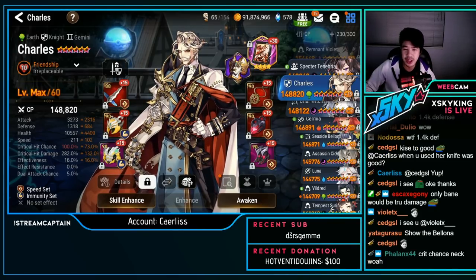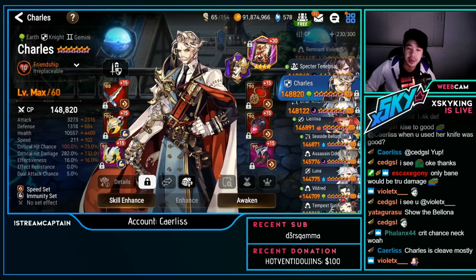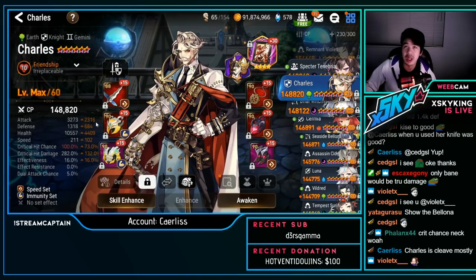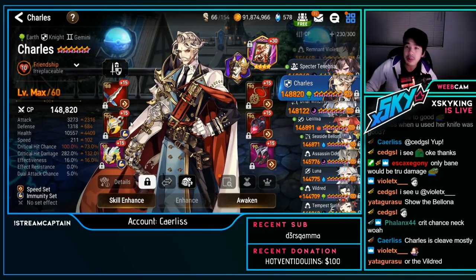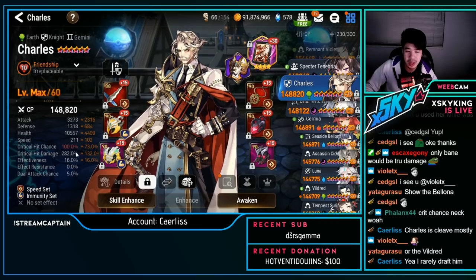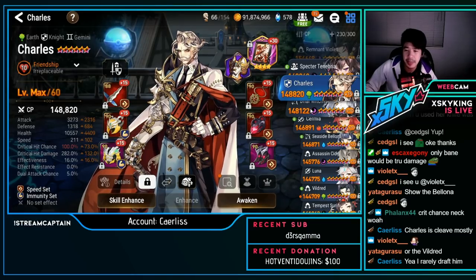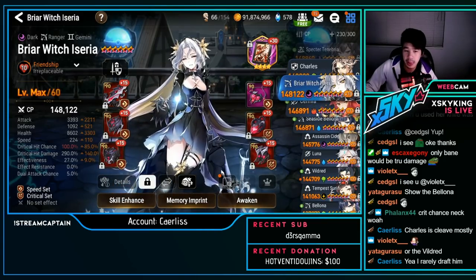Charles — I imagine this is for something like banshee, or maybe slow cleave with speed immunity. You don't really see many people use Charles like this anymore. 3.2k attack, 1.3k defense, 10k HP, 211 speed, 100% crit chance, 282 crit damage. Most of the time when I see one they're on counter now. A few people still use this.